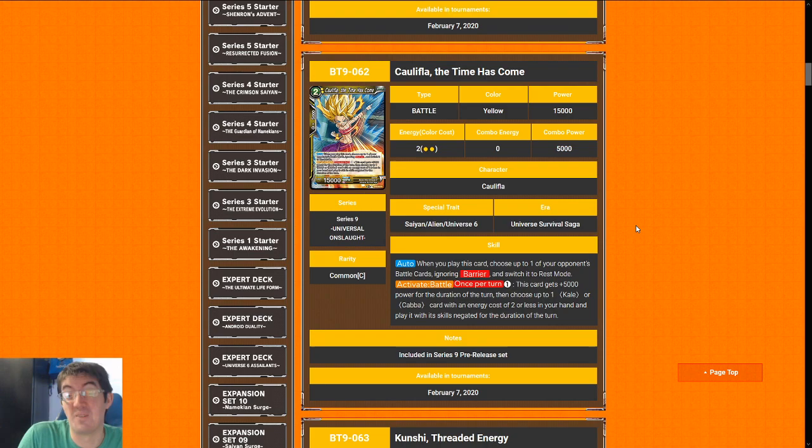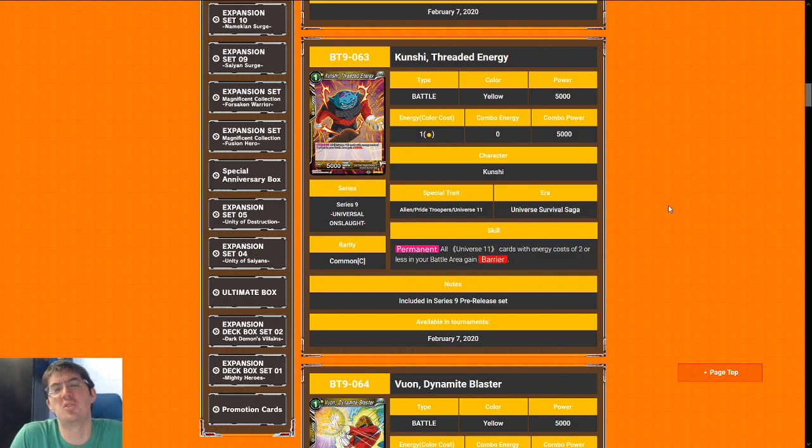Next up is Caulifla, The Time Has Come — and the time has come for me to apologize because I said there was no Caulifla in the last video, so don't hurt me for that. When you play her you get to switch a blocker to rest mode, and then she has a really sweet Activate Battle on top of her already sweet stat line of two-cost 15k: pay one, give her 5k, then get to play the Kale from the previous video for free. That's a lot of value. Caulifla is a seven, probably a low seven — but if you have the Kale I would just splash it for this combo. I'd give Caulifla an eight if you have the Kale.